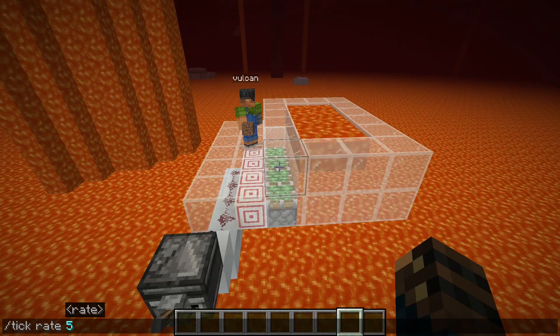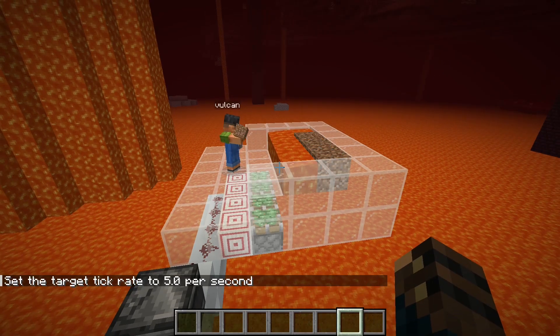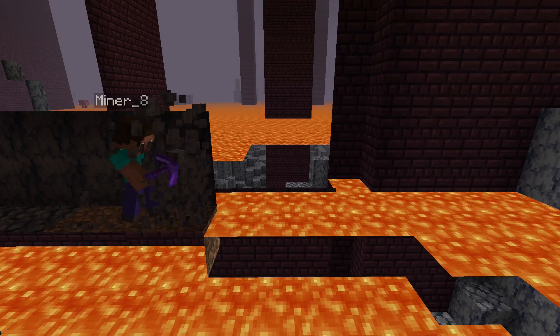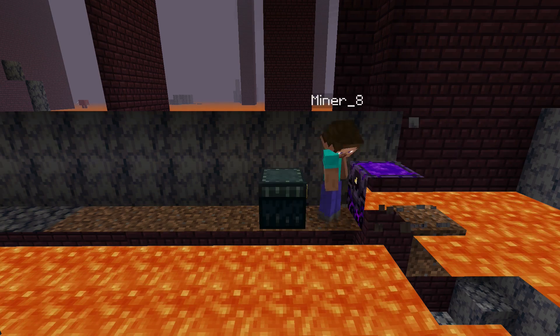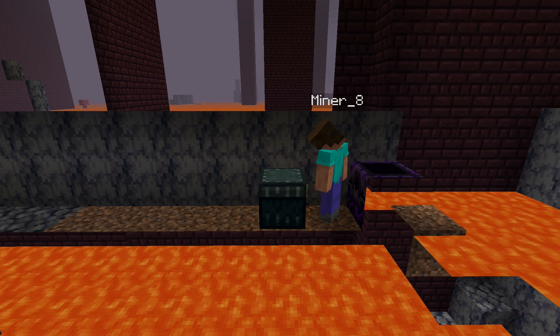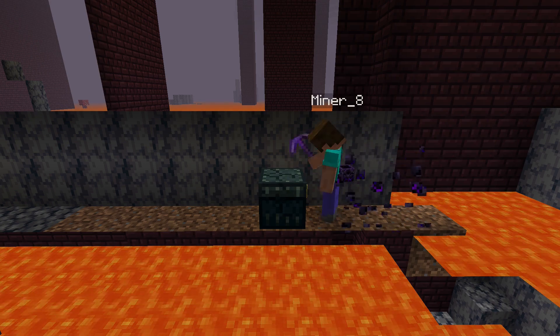Some people expressed concerns about the bots because of the lava in the nether, but as long as you have some dirt and some superhuman reflexes, lava is not really an issue. When they are out of dirt or when their inventory is full, the bots can place an ender chest and a respawn anchor and use the glowstone to charge it. Then they ask the manager bot at the return station to get back, and when they die, they respawn next to the respawn anchor before continuing the mining.